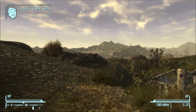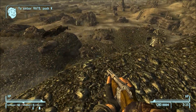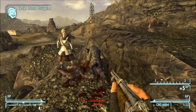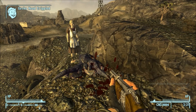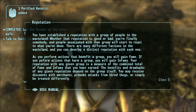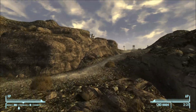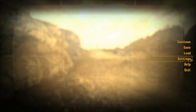We're going to ignore those geckos and leave Sunny Smiles to deal with them — she's a big girl. What we want to focus on are these geckos over here. They're fighting this Good Springs settler, which means we save her and in turn get some free stuff. We also become accepted in Good Springs. She thanks us and gives us some water, saying we saved her life and we deserve it.